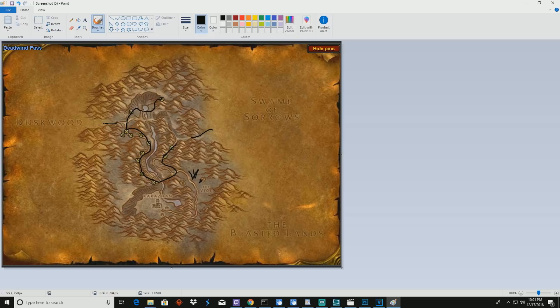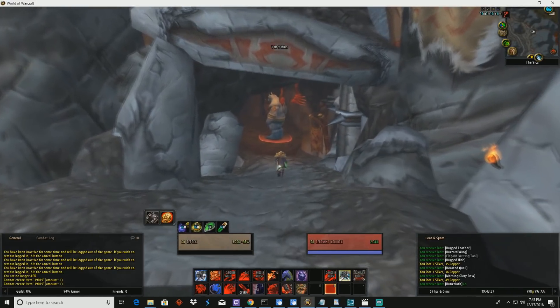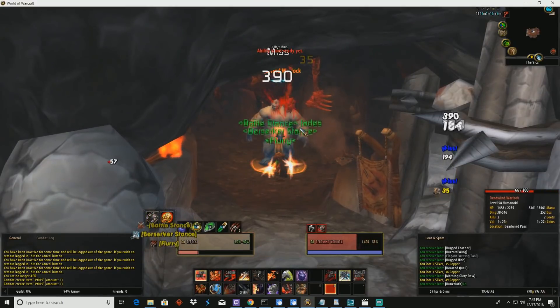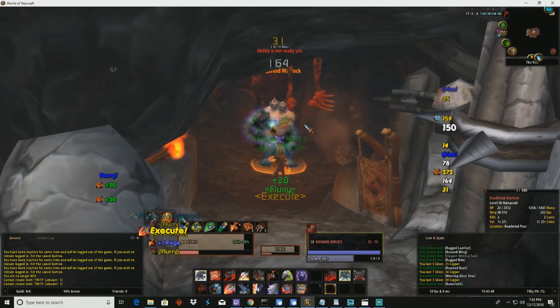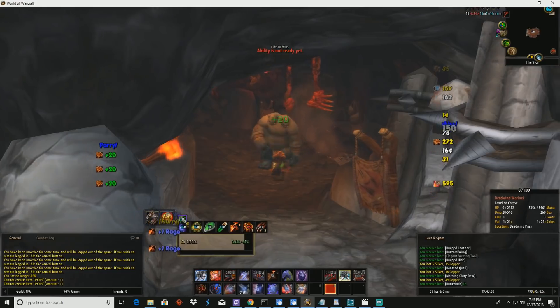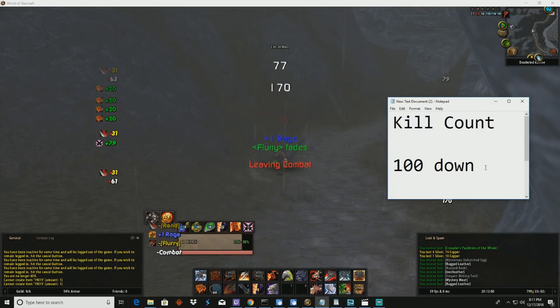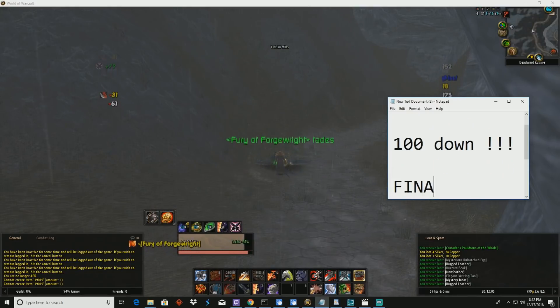In this cave right here there's a level 58 Ogre Warlock. He drops a rare enchanting recipe — I believe it's Intellect on Bracers — and it sells for a good amount of money. So anytime you're waiting for these guys to pop back up, just head down over here. They can drop cloth, mana pots, et cetera. But you're really hoping for the Warlock to drop the big green enchanting recipe. I'm not going to make you watch me kill a hundred of these birds, but yeah, this is me killing the hundredth bird. We're going to go into analyzing the loot that we got right after this.